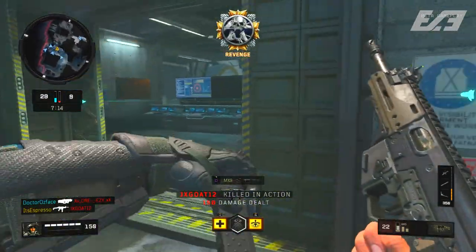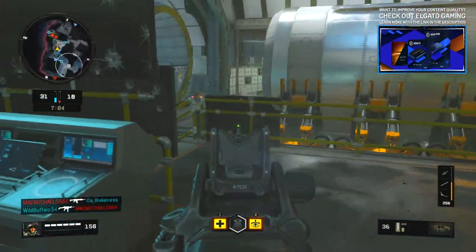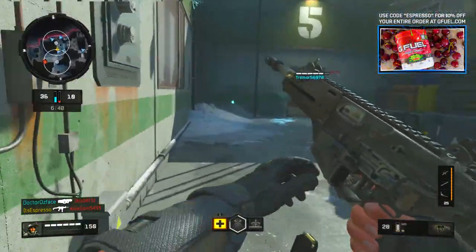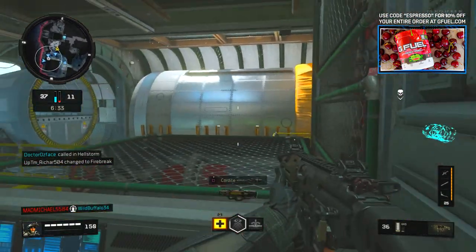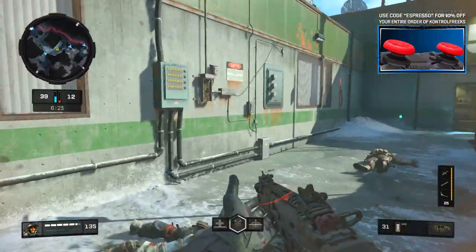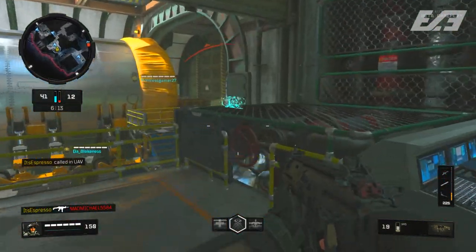For the secondary I don't run one — I stick to the primary weapon, and if I find something on the ground I can substitute. For gear I run Stim Shot, and three perks using Perk 2 Greed: Lightweight to traverse the map quicker, Gung-Ho to reload while running, and Ghost to stay off the radar. The wildcards are Primary Gunfighter for that Long Barrel and Perk 2 Greed to have two tier-2 perks.